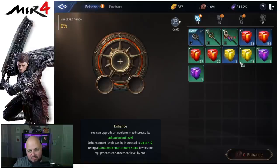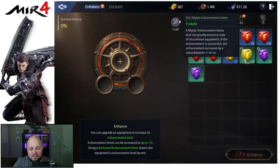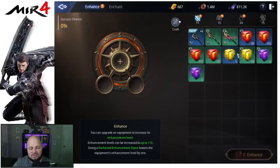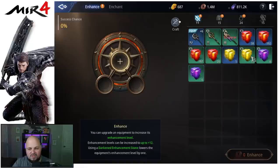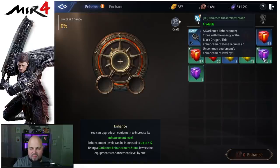Next up we have the mystic enhancement stone. This has a chance of going from plus one up to plus four. You could get plus one, plus two, plus three, or plus four. Plus four is very rare — you don't see that too often. Plus two a little more often, plus one is still common, and plus three you see a decent number of but definitely less than plus twos. These are very good to use.